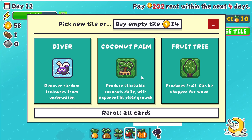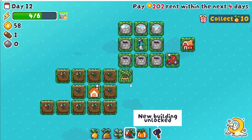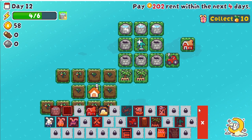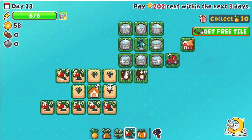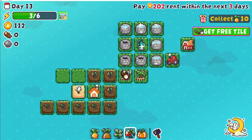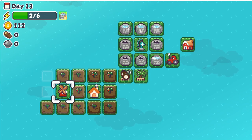This is what we're looking for — producing stackable coconuts daily with exponential yield growth. Dang it, I did not want to place it there, but okay, I guess it's going there. We can build it for one wood — that's not bad. So okay, perfect, let's do this. It's up to 12 — how much does 12 sell for? Okay, so it looks like it sells for one each. Windmill, we'll go here.